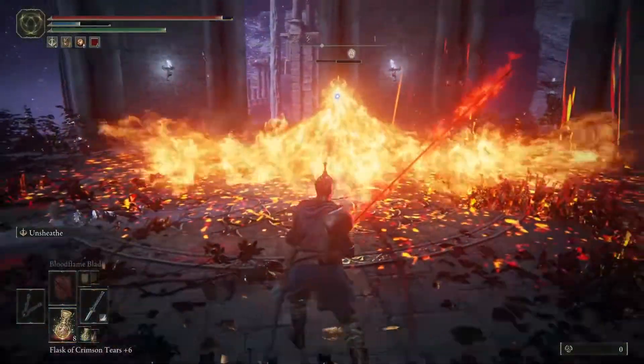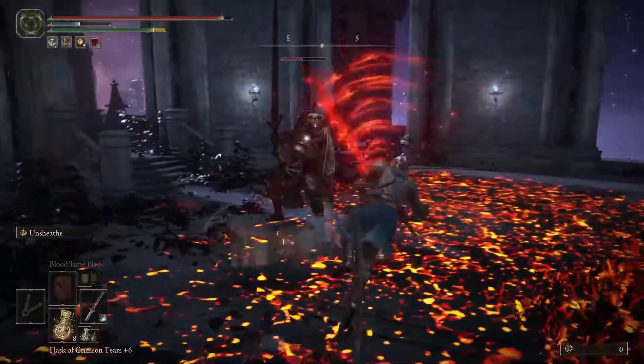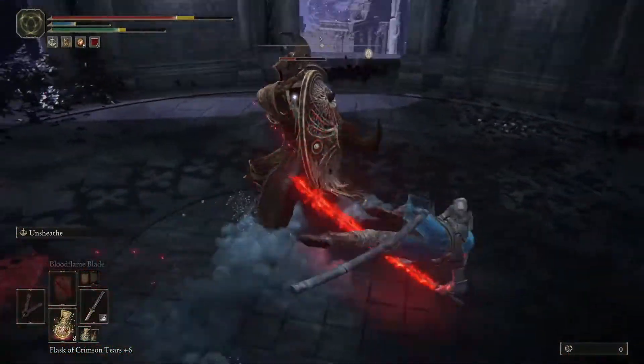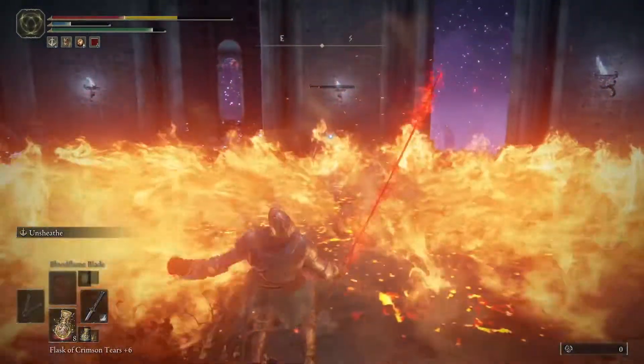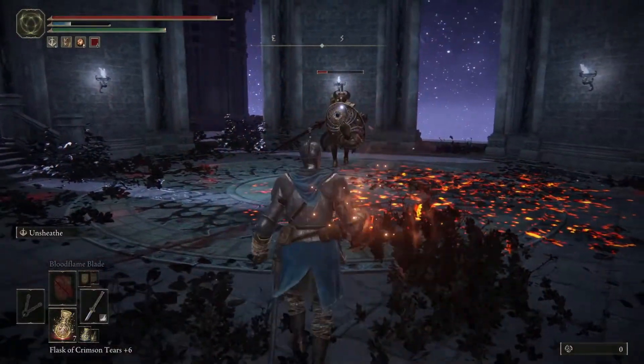So with this guy, the Crucible Knight in Nokron Eternal City, he can be quite tough because of the limited space. If you fight him on the walkway, he will push you off and you'll fall to your death across the ledge. The best way I've found to tackle him is to lure him into the circle rooms and either block and roll his attacks.